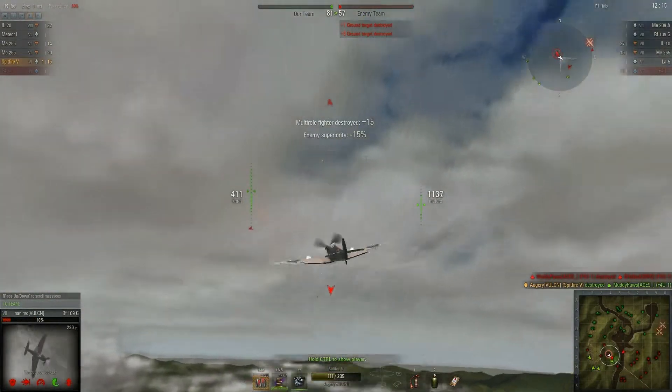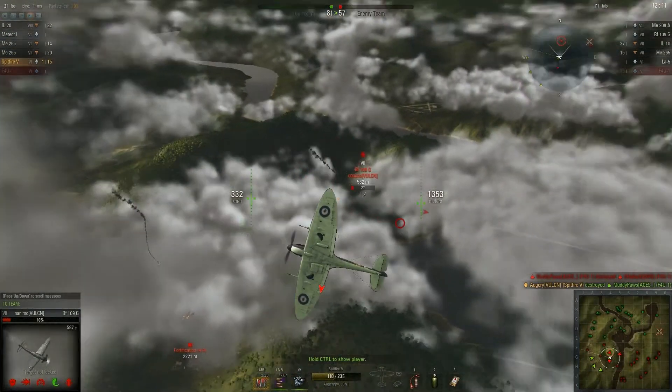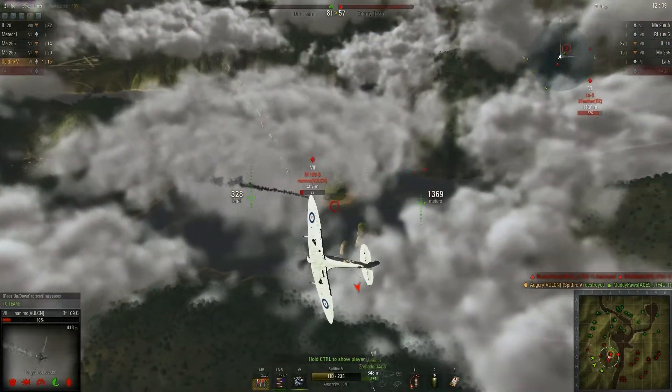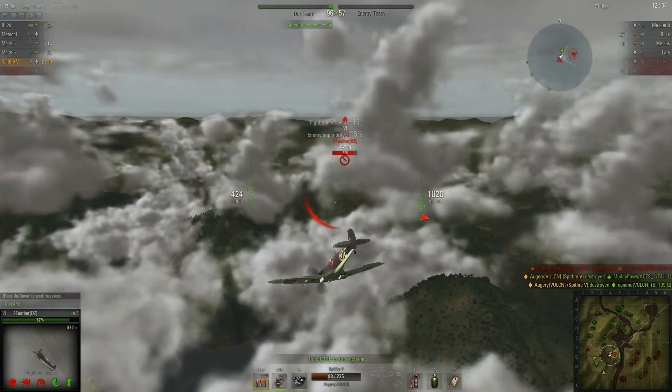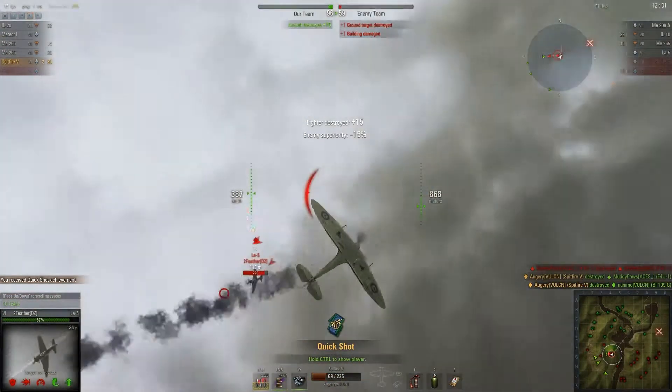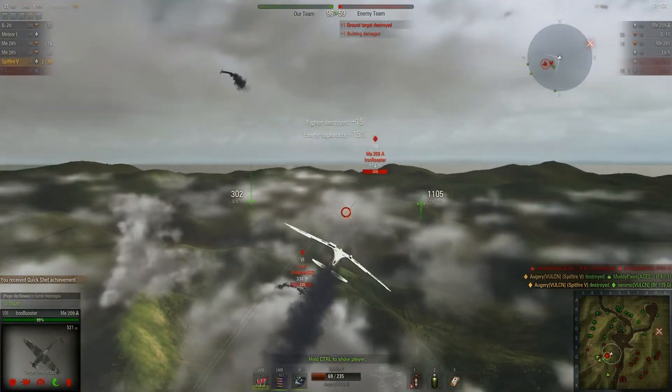That 109G just kind of went head-on with me — well, I wasted a lot of bullets firing after it had passed. Coming back around again, I got the kill. I think I got it by ramming it though, which is less than ideal. I just suddenly lost a lot of health, so I'm guessing that was a ram.